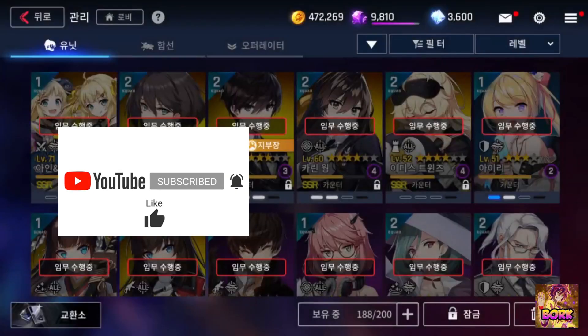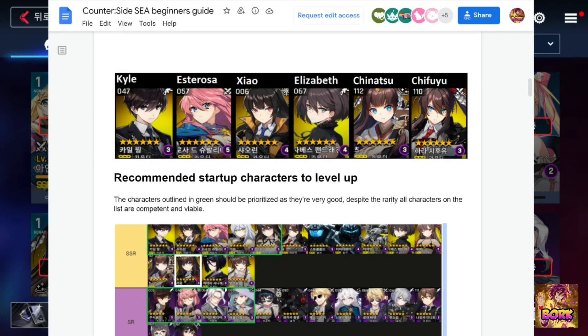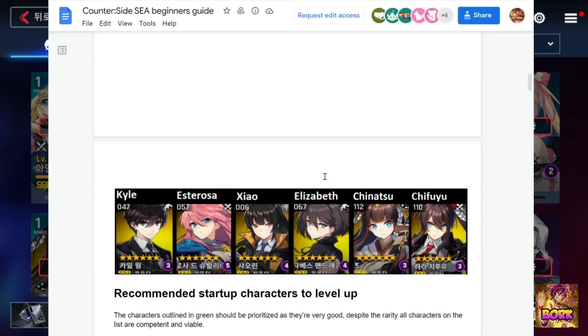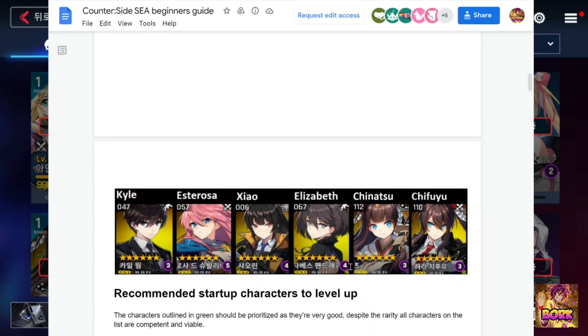One of the first things is checking out our heroes. I have a lot of SSR units, but one thing to avoid is getting too obsessed with SSRs and rolling too many of them. Units like Estorosa, Elizabeth, Chinetsu, and Chufuyu will get outperformed by future units. A lot of SSRs you might re-roll for will be outclassed. Kyle is maybe the only one that doesn't get power crept too much.